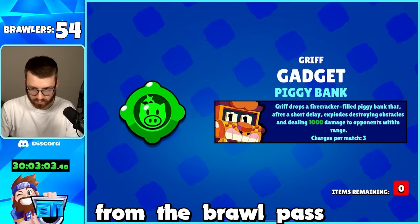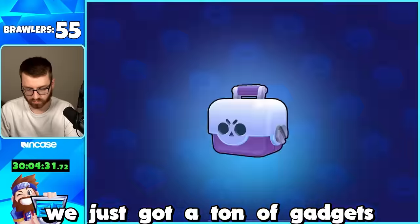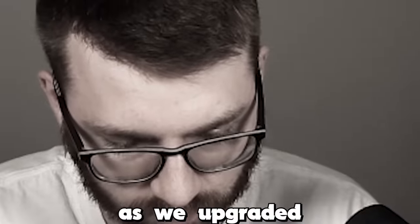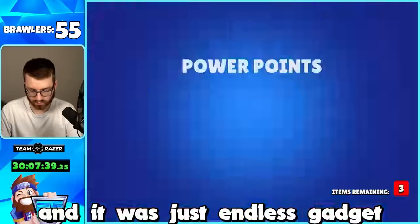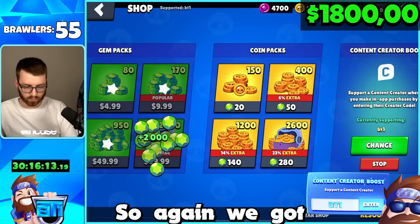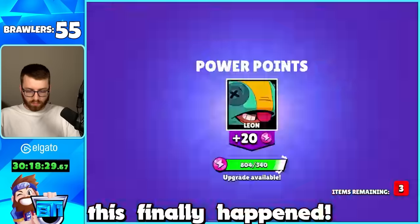That nightmare push was finally over and we'd racked up a ton of big boxes from the brawl pass - and we got Ash! Sadly the rest of the big boxes were just gadgets. We resumed buying mega box offers in the shop but again it was back to gadget hell - we'd upgraded a ton of brawlers during the 10k push so it was endless gadgets. We had to buy 500 more gems since we still needed three legendaries.